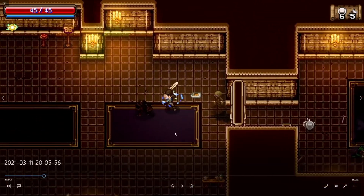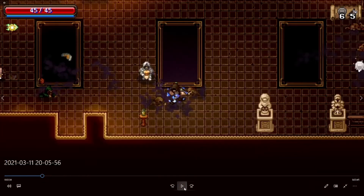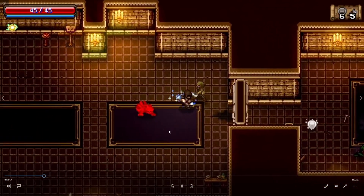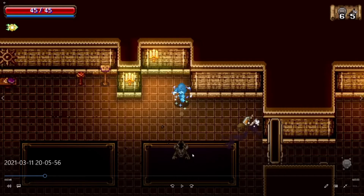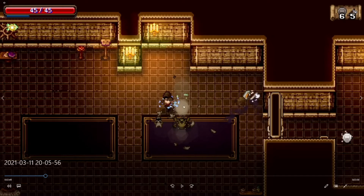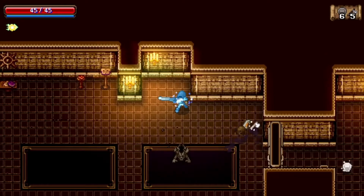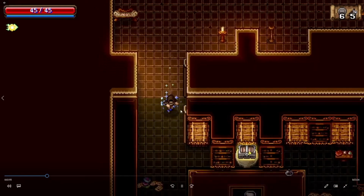Gargoyles are another enemy type here. He has two attacks: his fireball attack, which is a projectile that shoots across the room, and his flamethrower attack. Anytime he takes enough damage he goes into his rock form to heal a little bit, then he'll explode — the explosion does do damage so make sure you're far away. What I typically like to do is wait with the charge attack, get ready to hit him as soon as he explodes, go in for a free double-damage hit, then auto him — dash to the side and continue attacking.